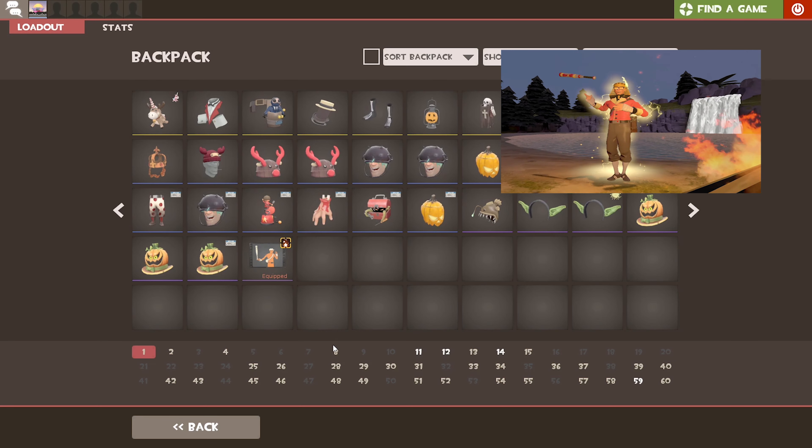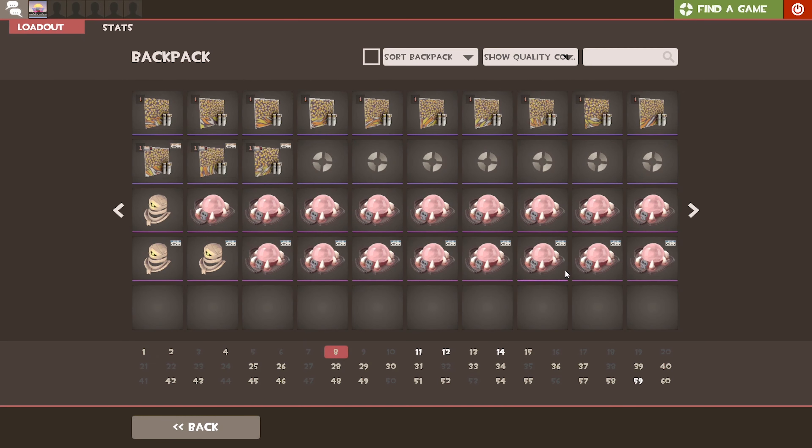I already had a bat in a thousand Unusual Taunts, so I thought I don't really need two, so I'll just give one away. The giveaway will be on scrap.tf and it is going to need a password to enter, which I'll say at some point during the video, so just pay attention. Having a password also eliminates the potential for bots to join, which gives the viewer a better chance to win something.